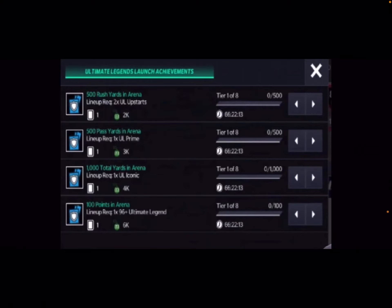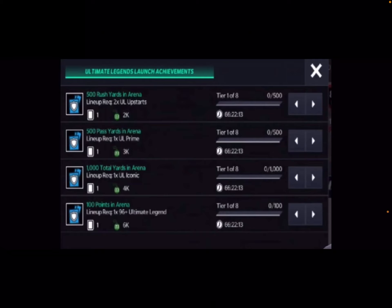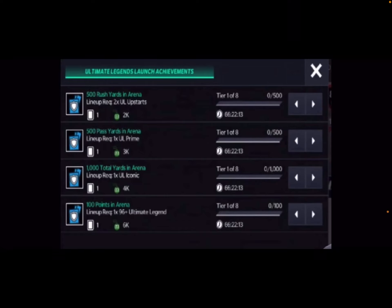For achievements, you need 500 rushers in arena and two Upstart players — I think those are the 91s and 90s — and you're going to get 2,000 points and one Ultimate ticket. You can do that eight times. The first time you do it you'll get 16,000 points, the second time 24,000, and so on — so that's pretty good.